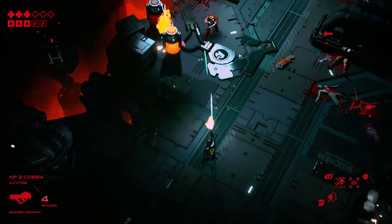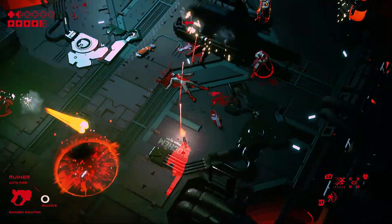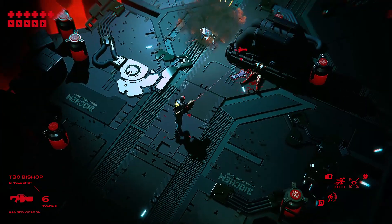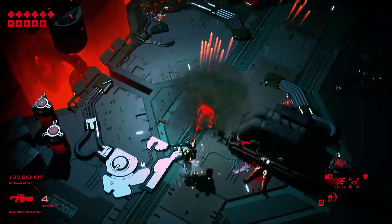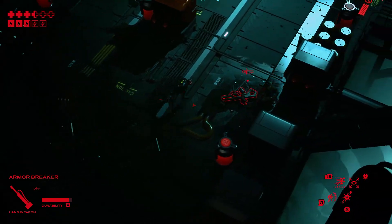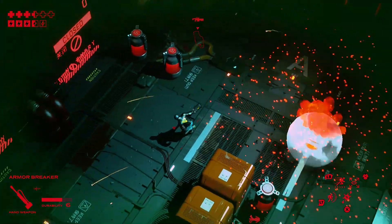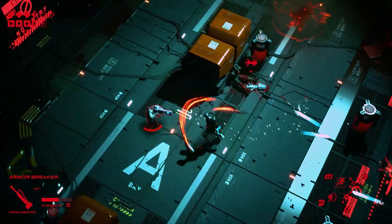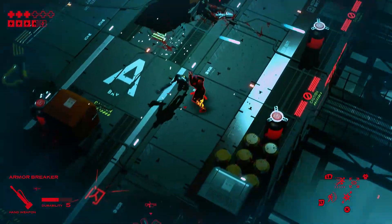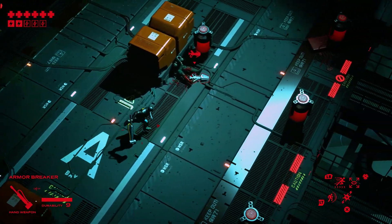I'm used to twin-stick style games being pretty fast and fluid in the heat of battle, but here it just seems a little sluggish, slower than what I'm typically used to. Maybe it helps convey the weightiness of the player character. Another thing I consistently managed to screw up was dashing out of the way — Ruiner doesn't seem to have that many invincibility frames. You can dash through an enemy, but I'm pretty sure you can't dash through projectiles, which was a habit I found a little hard to shake.